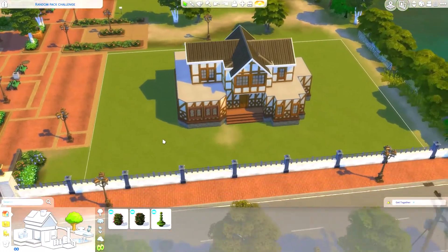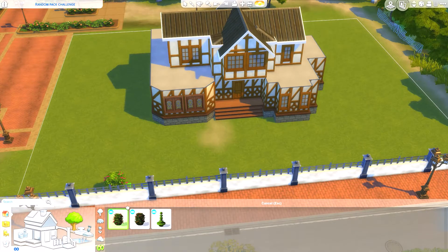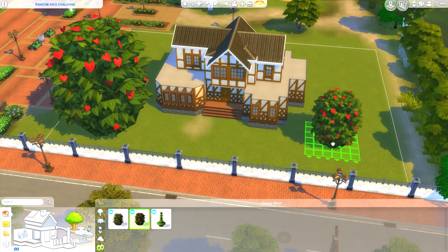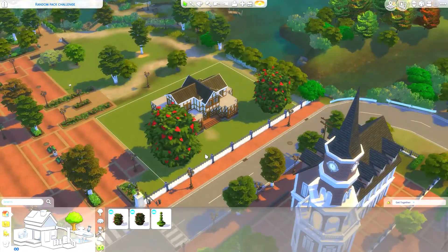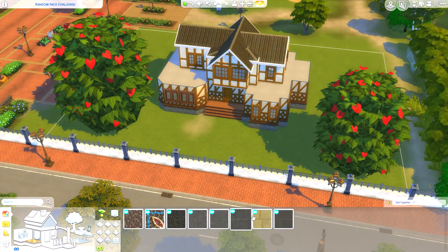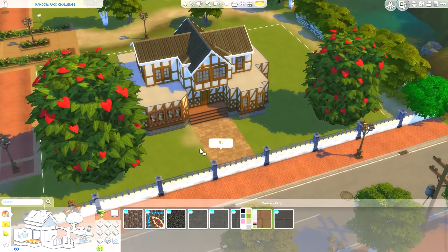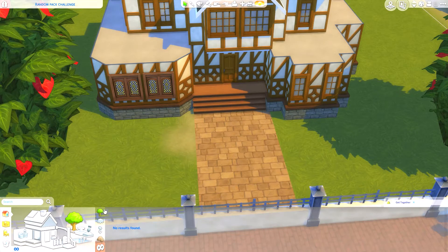Moving on to plants — I realized these are the only plants you get with Get Together, so I thought maybe I could make them really big so they look like trees. I also want to do some flooring, so I'm picking a rocky-looking path. I don't have many plant options though.